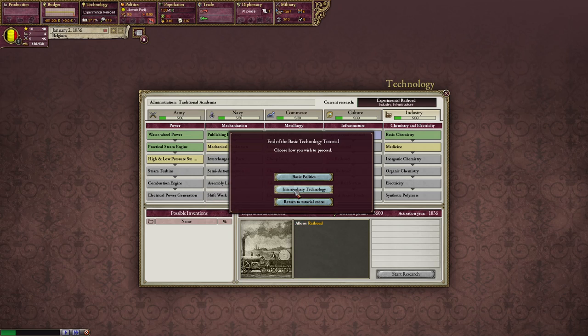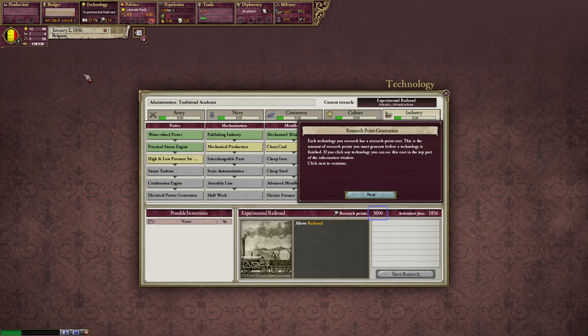We'll go to intermediary technology. Each technology research has a research point cost — this is the amount of research points you must generate before the technology is finished. If you click any technology, you can see this cost in the top part of the information window. Let's look up here: Clergymen provide 2.96 research points, at 1.97% of the population — 2% is optimal. Clerks provide 0.04 research points, at 0.08% of the population — 4% is optimal. Secondary power, which is what we are, gives plus 1.25. Literacy gives plus 1.10, for a daily base research of 5.36. With plurality giving plus 2.1% from improved technology, plus 50%, we have daily research points of 8.16.